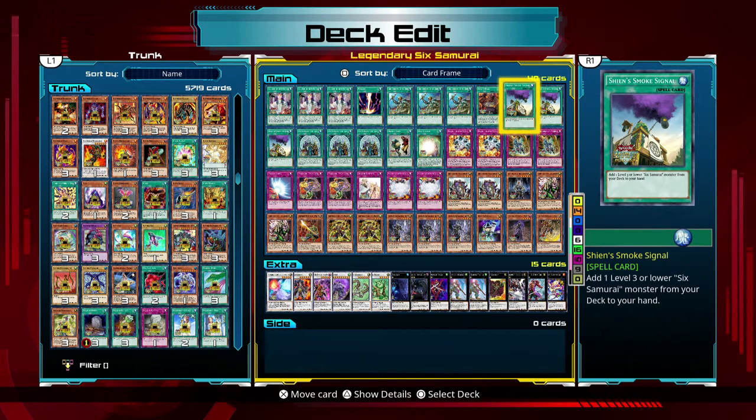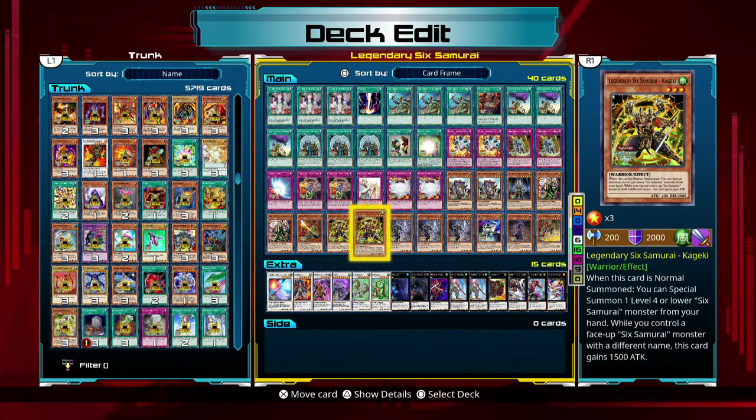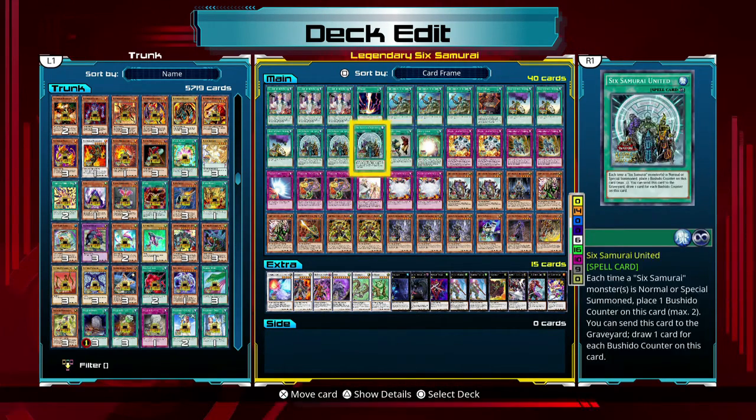This card allows me to add any level 3 or lower Six Samurai from the deck to my hand. Useful for searching a specific card, or even if I start out with a hand of four cards and a level 4 dude, I can grab a level 3 tuner and then special summon the level 4.